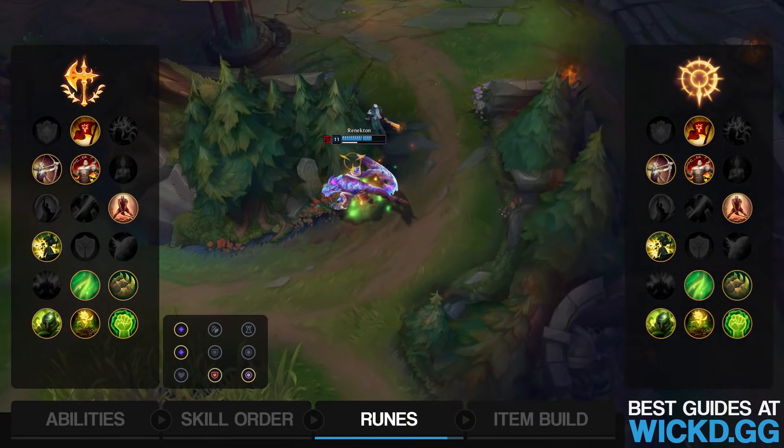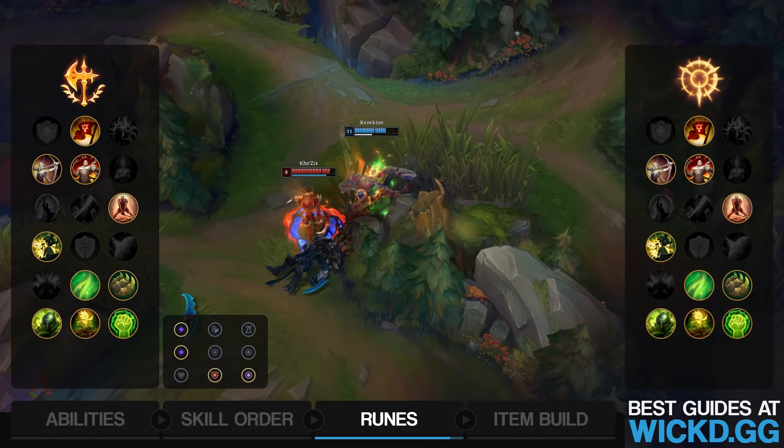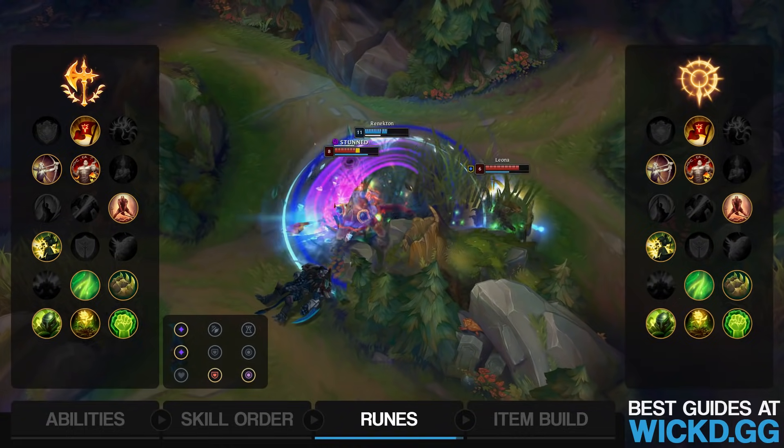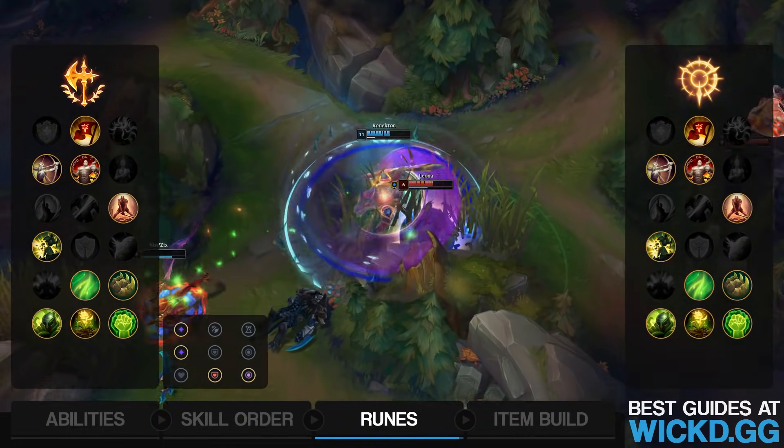The reason you don't run attack speed on Renekton is because you're an ability-based champion with an auto-attack reset. You hit somebody with an auto-attack and then use W, which kind of cancels out the auto-attack animation anyway, so you don't really need the attack speed.